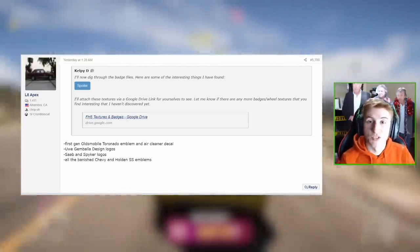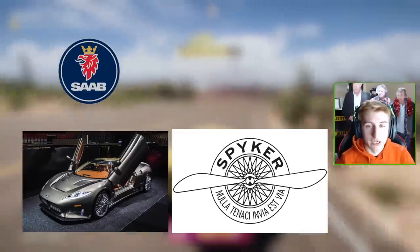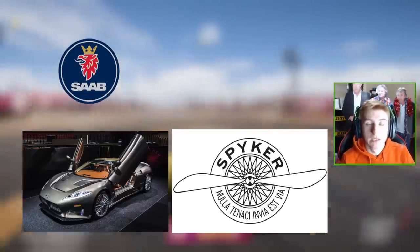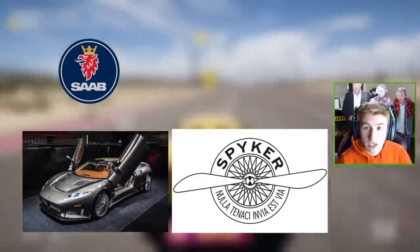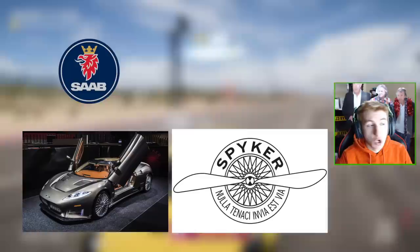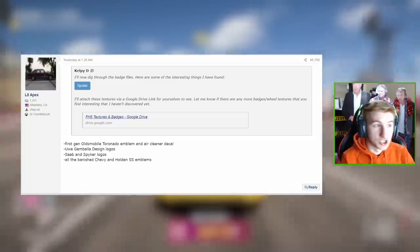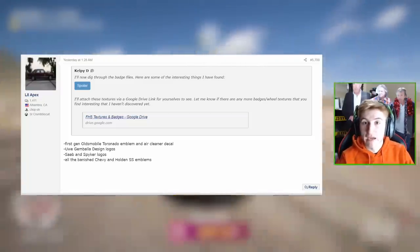The Saab and Spyker logos have been found within the files, which was very cool to see — I'd love to see Saab in Horizon 5 along with Spyker as well. Again this could be licensing issues, or something they're working on that we'll get in the future. All of the Banshee Chevy and Holden SS emblems have been found as well, though whether that will mean anything is up to you.